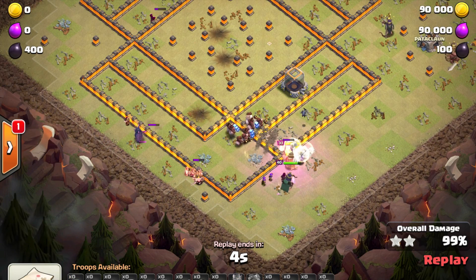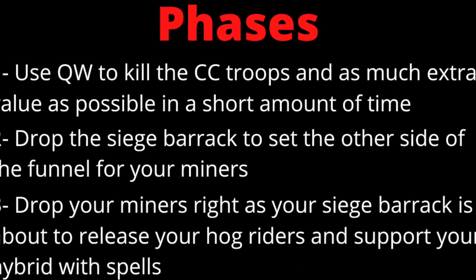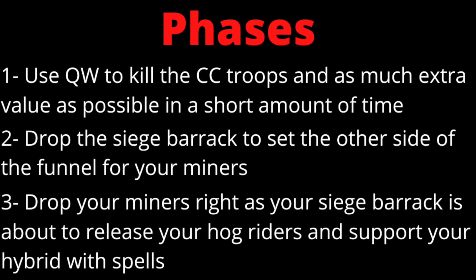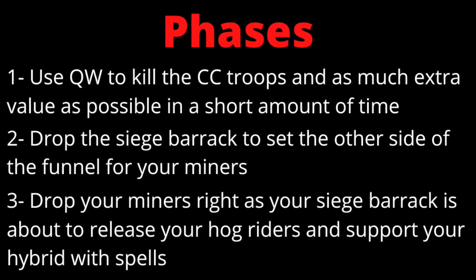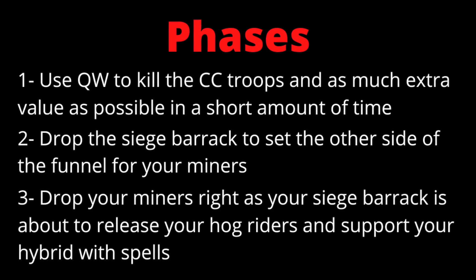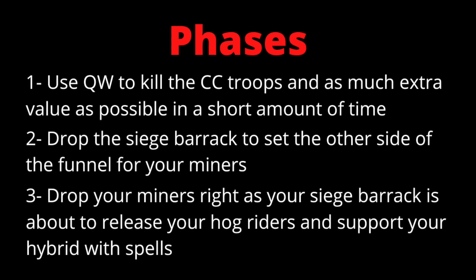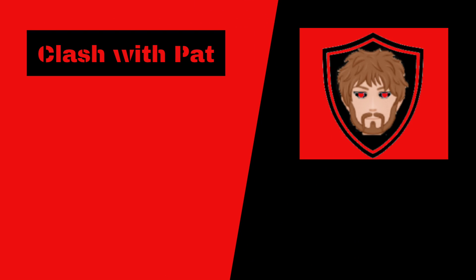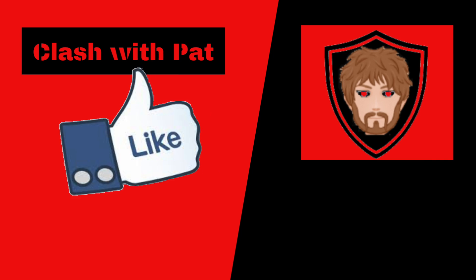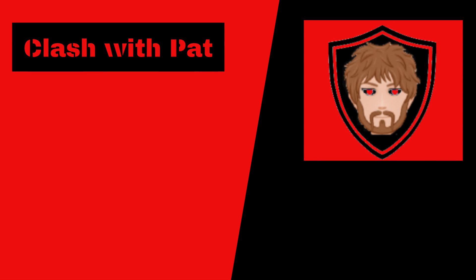That was another well-done attack by Bow. The key takeaway is to make sure you get a lot of value out of your queen walk. This isn't an attack you can use against just any town hall 10 — but when you see a base where you can take out at least one hero and the cc while making a nice narrow path for your hybrid, that's when you should consider using it. I hope this guide was helpful — if it was, please leave a like, subscribe, and hit the bell to see more attacking guides.